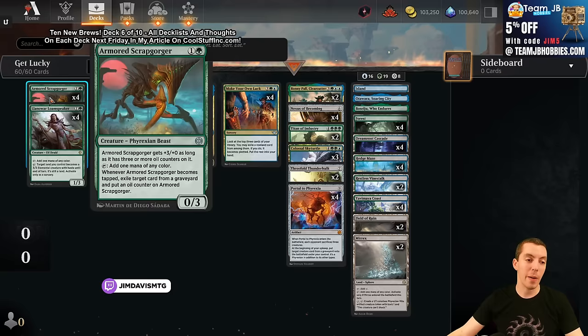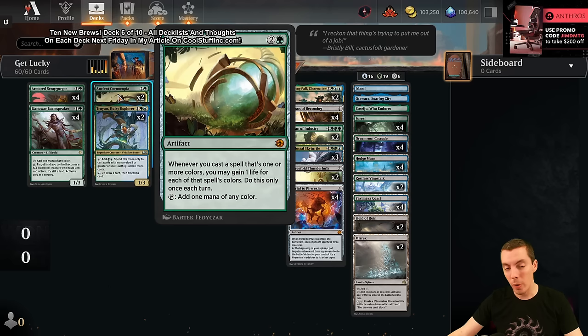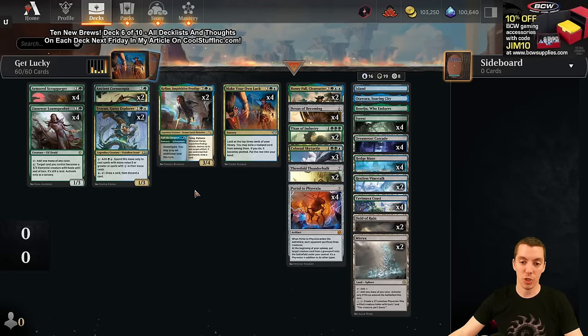How are we getting there? We're just gonna ramp - very little interaction, just ramp and go big. Scrap Gorger and Loam Speaker are our two mana dorks. We can also do the adventure side of Kellan to ramp. We have Ancient Cornucopia - people are pooh-poohing it for Commander but it's a ramp spell that gains life, which is exactly what we're looking for. And we have Troyan Gutsy Explorers - a 1/3 for three that taps for two mana but only for five drops or more, curving right into a turn four Nexus.